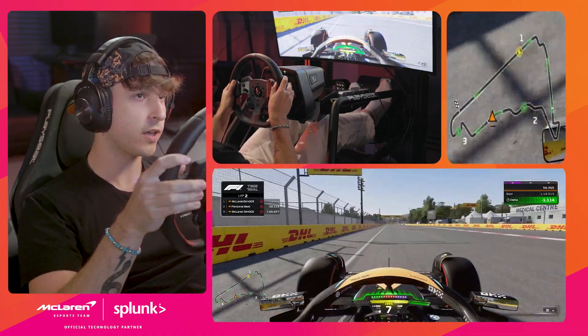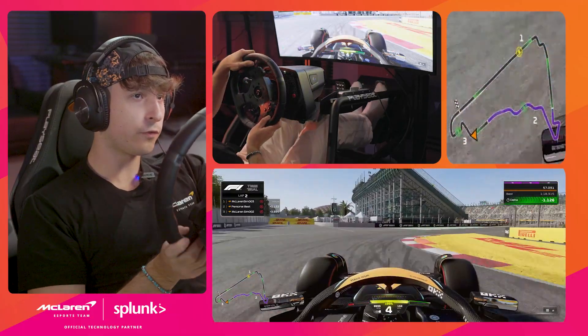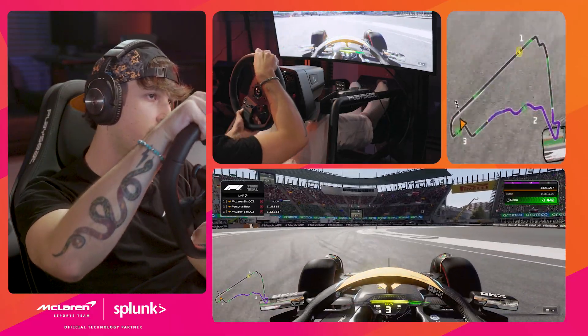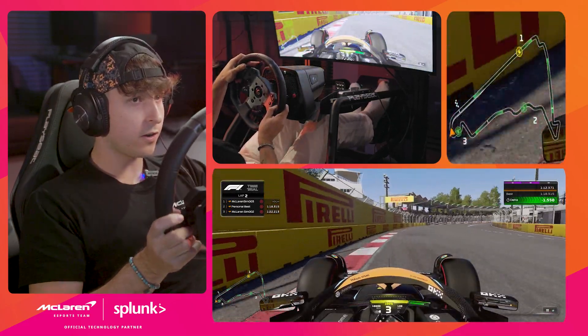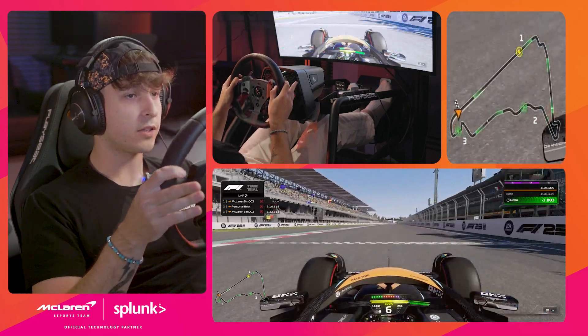Third time you want to open DRS again into the last sector, down to fourth gear, now into the hardest part of the track. Stay in fourth and then really downshift late into third gear, over the curbs — try not to get invalidated — into the last corner in third gear, and that's a lap around the Mexico track.